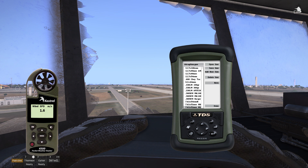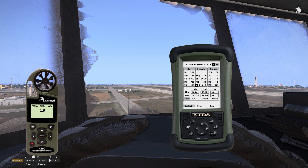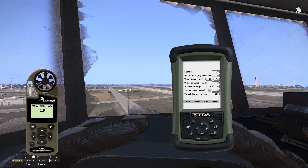You can change that by clicking on the gun list and scrolling through. Next thing you want to do is check your target — the range of the target was 615. Wind speed is almost negligible.